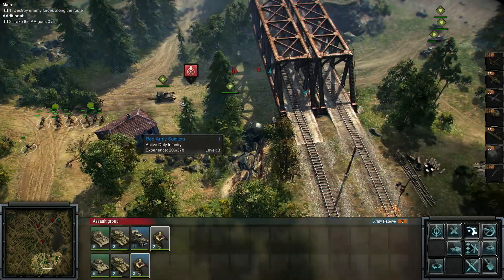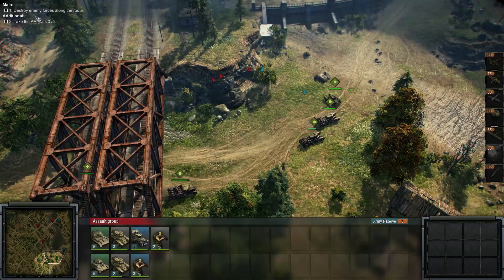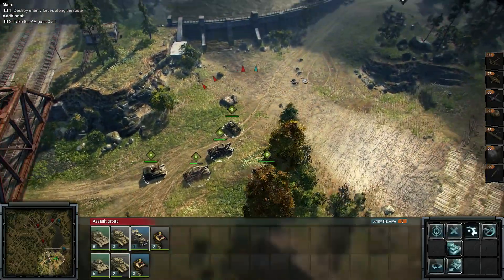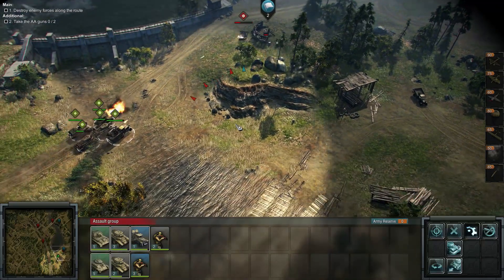Our troops can also dig trenches, which will be very good if we eventually have to defend some of these zones. Obviously we know we're going to have to destroy enemy forces along the route — half the fun is taking the route and the other half is defending it. Let's get up there and capture this first AA gun. Enemy infantry is going to be present, so let's move as fast as possible.